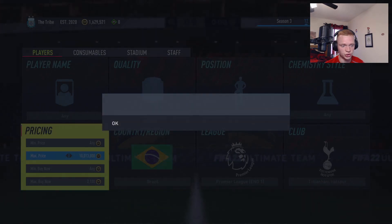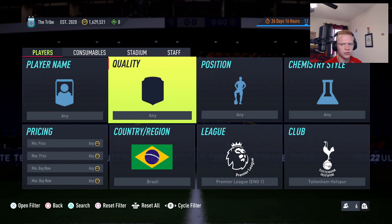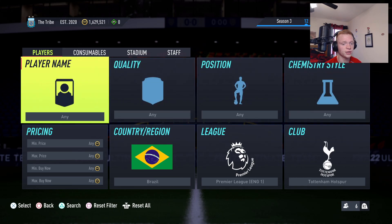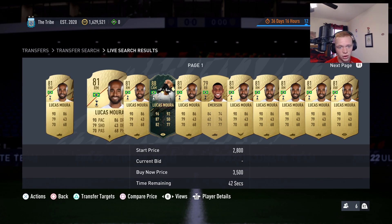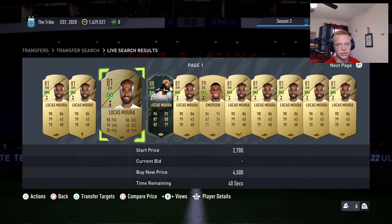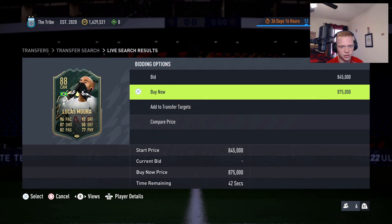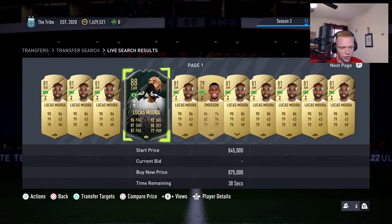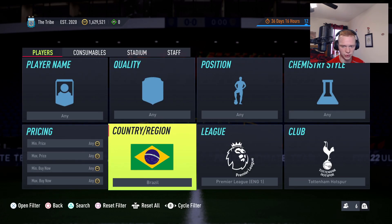This is a very easy filter to work. There isn't much to do with chem styles here, but if you see a Lucas with a Hunter, an Emerson with a Shadow, or a position change Lucas to right forward, they'll go for a bit more. It's worth keeping an eye on those variations.